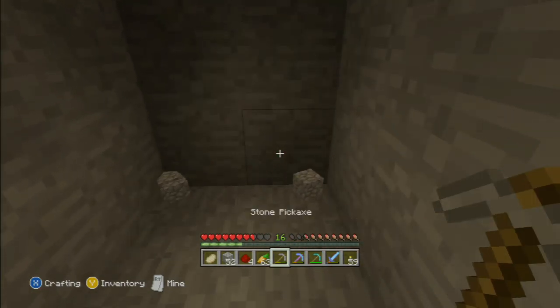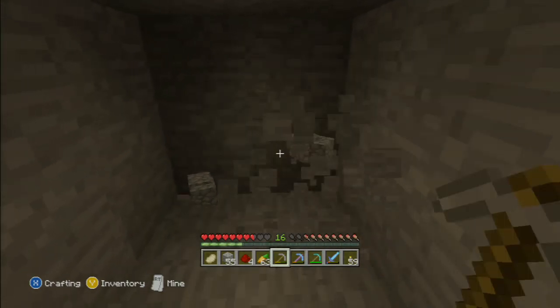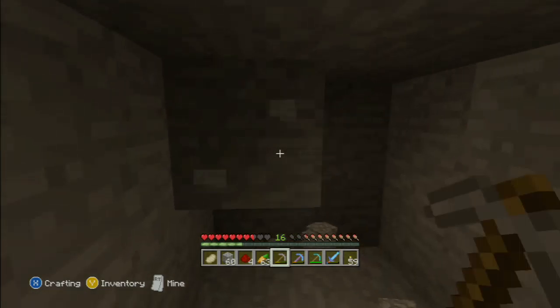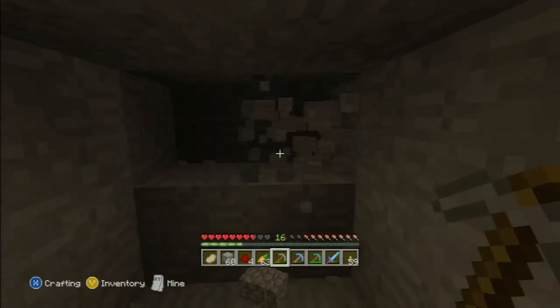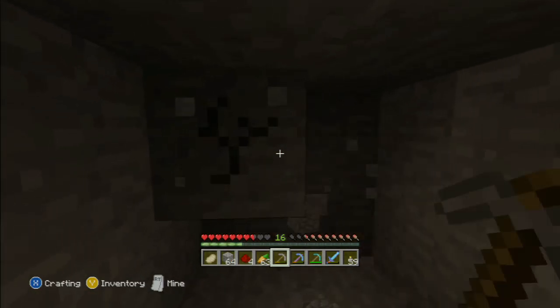I'll just walk away, get rid of this cobblestone. Cobblestone works grand when you're starting off. Keep your diamonds, get your experience, get your enchantment table, and get your Fortune III pickaxe — when you're enchanted by getting your bookcase shelves. And then it makes getting diamonds so much easier.